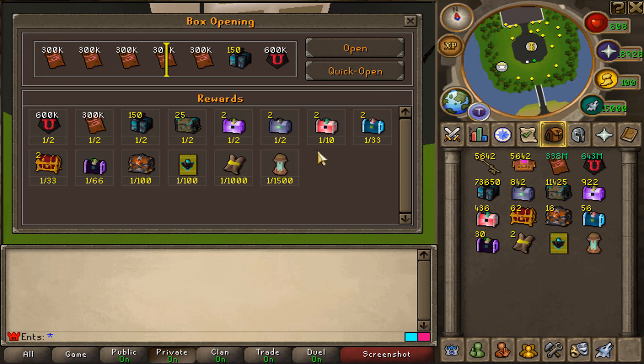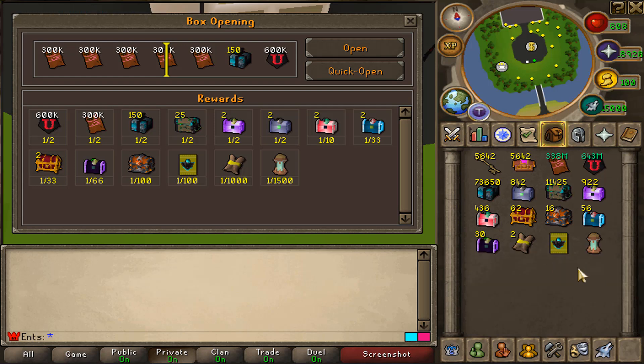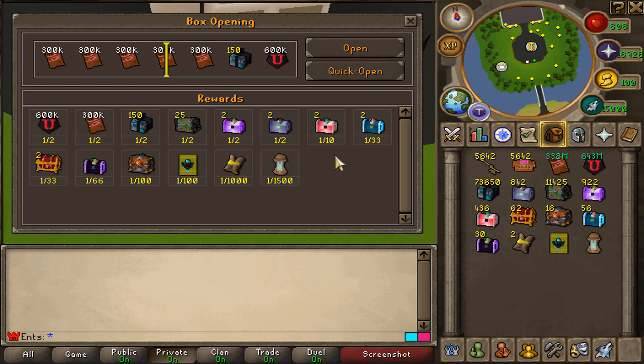Oh yeah, let's go guys! So it took us about 4,000 — actually around 4,300 something — to pull a divine charge. If my math is correct, the next 5,600 cases we're gonna get another charge and finish up this challenge with two charges, but I hope we get more.